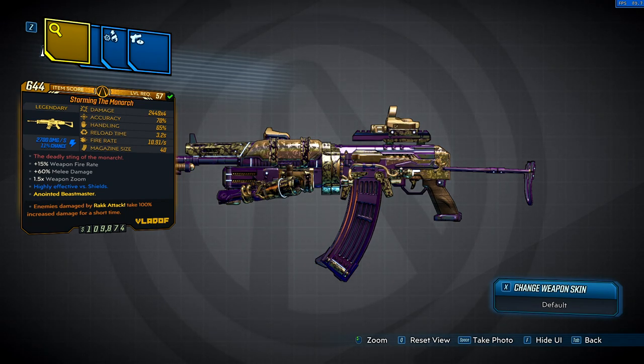This is a Storming Monarch, which means it's electric damage. The damage is 2,449 x4. This can also come in a x8 variant. The difference is with the x4, every time you shoot it's only going to consume 1 ammo. With the x8, every time you shoot it's going to consume 2 ammo. We have 70% accuracy, 65% handling, 3.2 second reload time, 10.91 fire rate, and a magazine size of 40. Really good magazine size on this weapon.